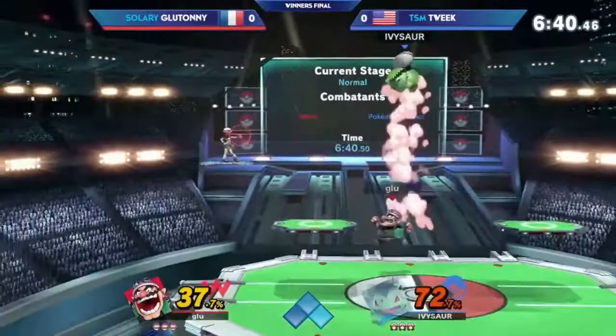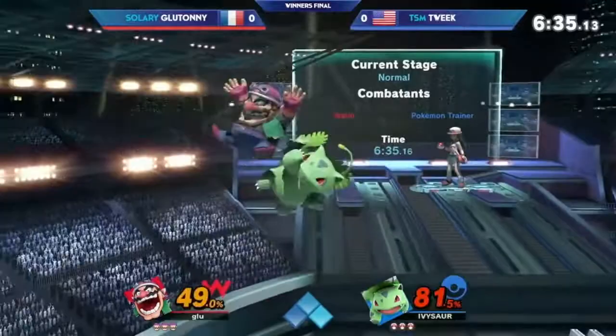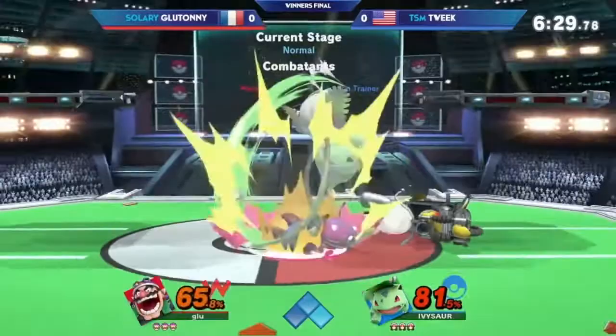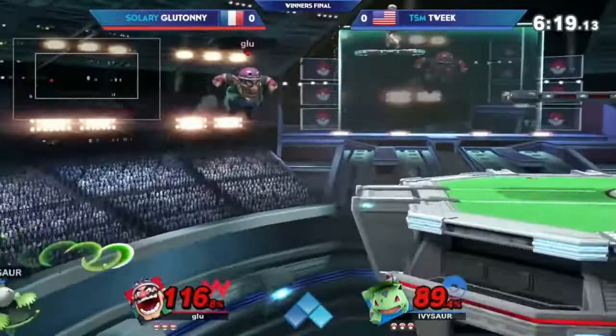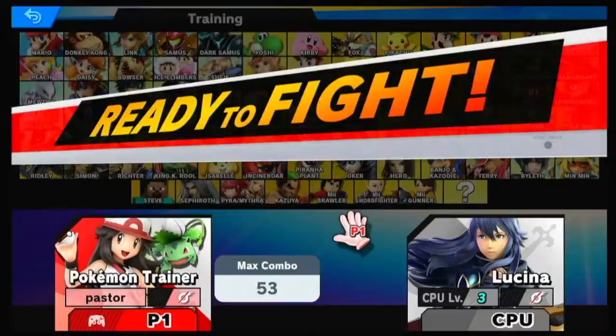Bigger stages with platforms are most certainly your friends. Small stages can work for Ivy only if the opponent's character is similar in speed. One matchup I would suggest is Ivysaur versus Wario. Wario has slightly faster airspeed, so he can track down and does have the temptation to chase. But Ivysaur has a long enough back air and big enough hitboxes - up air, down air, neutral air - to actually stuff out Wario consistently. So running away or staying mobile tends to work very well.